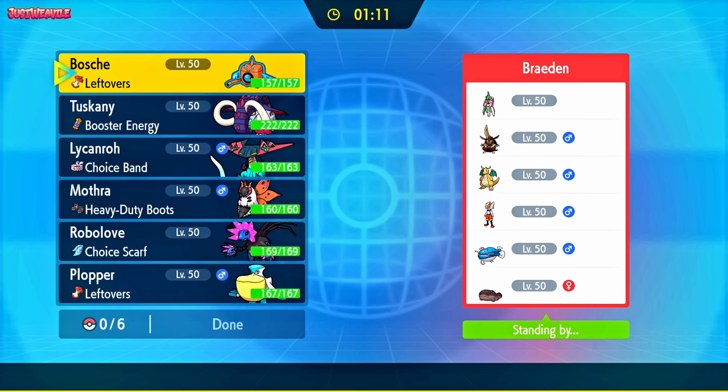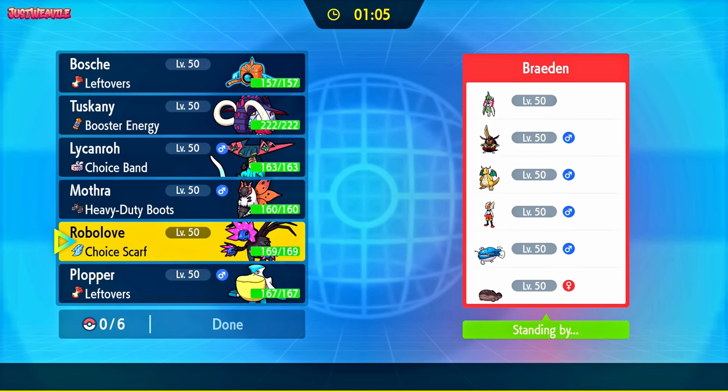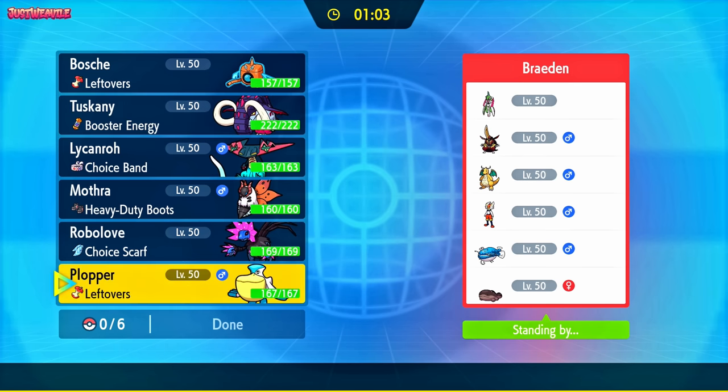Look at his team - he's got the Iron Valiant, the King Gambit, the Dragonite, Cinderace, Dondozo, and the Clodzire. Pretty powerful looking team, it's going to be hard to break through that, that's for sure.